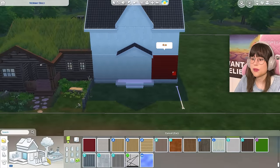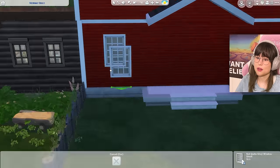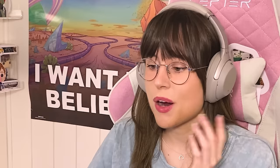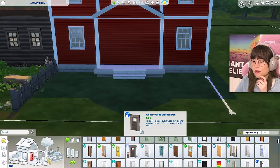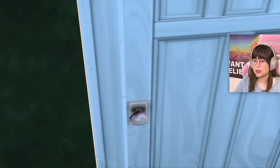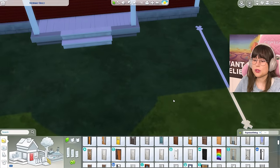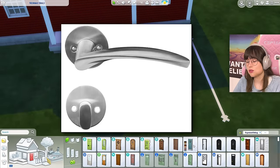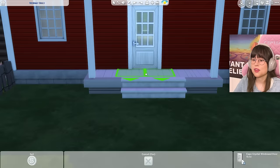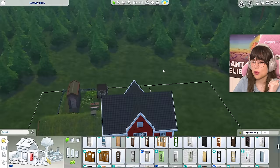And then we can't forget about the red paint. For windows, I think it has to be this one — just nothing fancy, just that window. Then for the door, which is the hardest part — a lot of doors in The Sims are very American. You see the door handles? They are round. We have this door handle style, not round doorknobs. I need to find a door that has that, and I found one. I think this door right here is the best contender we have. This is the house.